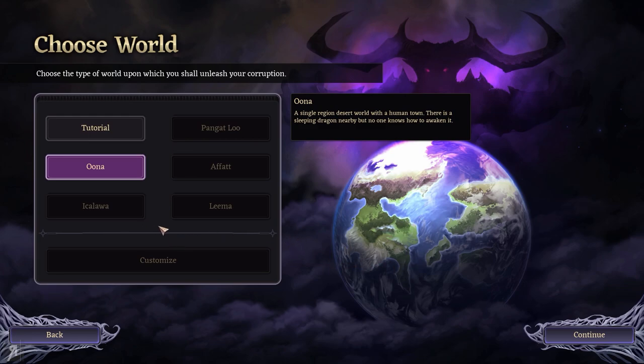What I'd like to show you is a couple of the other worlds. Unfortunately we don't have access to those right now but they do have descriptions. The very last one is a huge single-region snow world bereft of any monsters — the small elven village is full of powerful residents. That is probably going to be the hardest level in the game because they're elves instead of humans.